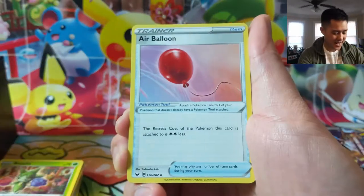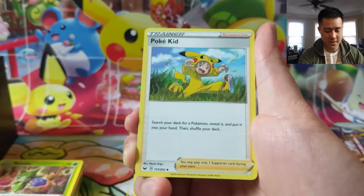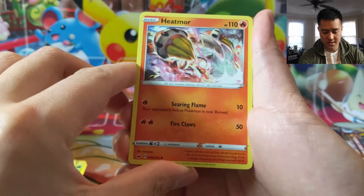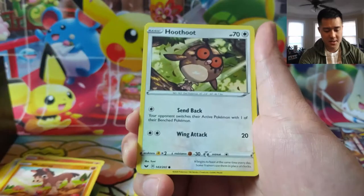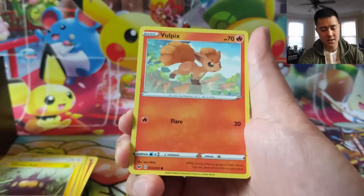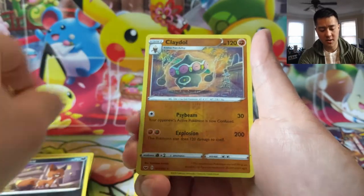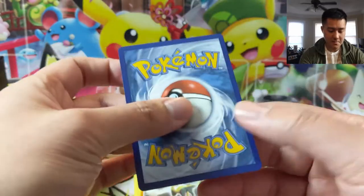So far we only have two packs remaining — seven packs in and no ultra rares. Air Balloon could be good. Rookidee, Heatmor — that's a cool art, I feel like Heatmor usually doesn't have the best card art but that one is pretty good. Pinurchin, Vulpix — very cute — Nickit, another Cradily, Clair reverse.